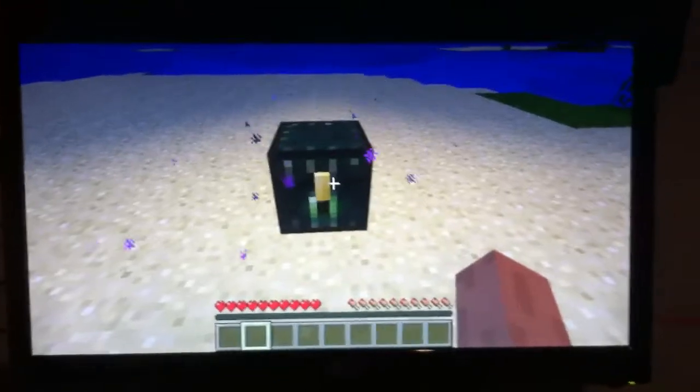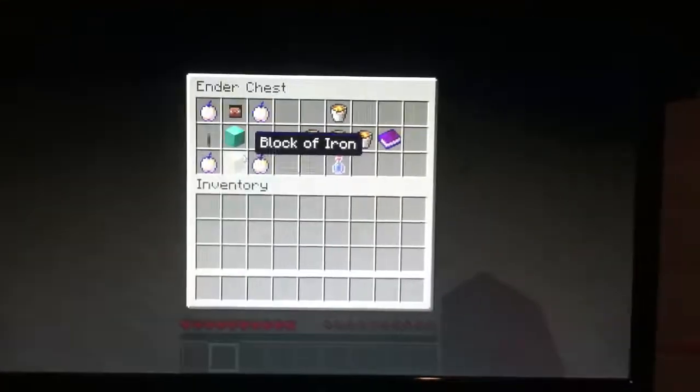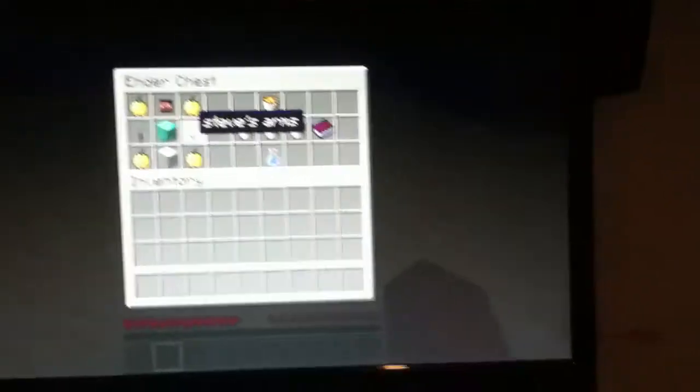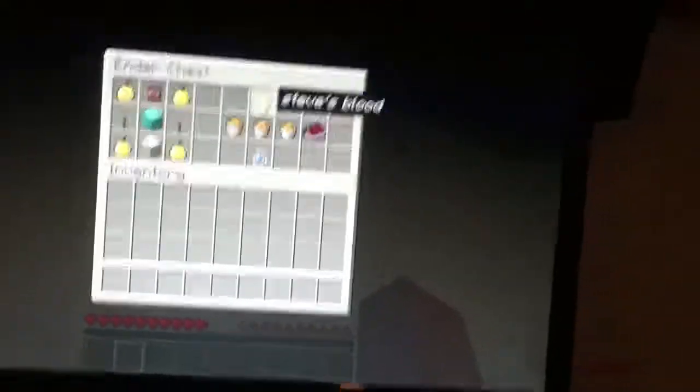Here we go. What you're gonna need is a regular old diamond block, a regular block of iron, and then since this mod brings you a whole bunch of Steves, when you kill Steve, if you get lucky you'll get Steve's head. Sometimes you'll get Steve's arms, but if you're very lucky — you're gonna have to kill a lot of them — you'll also need Steve's blood.